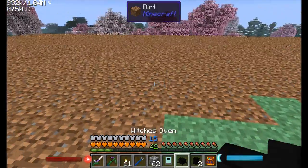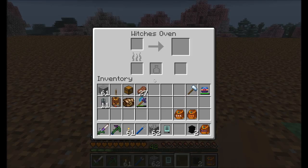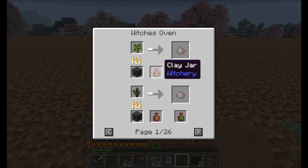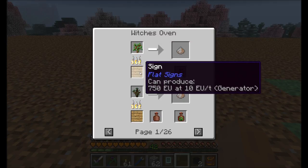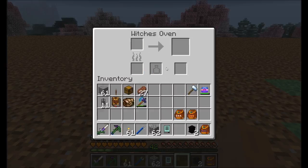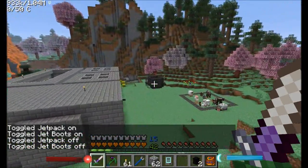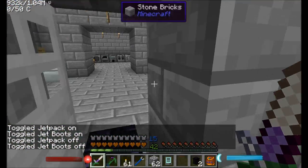Basically, what I'm going to do is start in the center here and build out. The witch's oven requires just a few things, and what's nice is you can just click on the arrow here to see the recipes. We're going to need clay jars, and we're going to need something to smelt with — so I'm thinking we can just grab some coal or even elementum, just for smelting purposes.